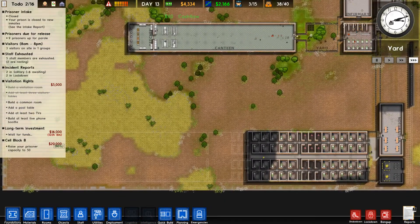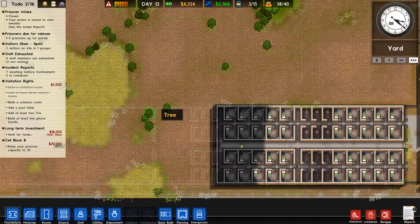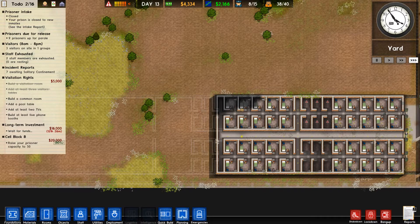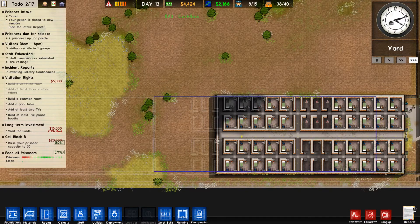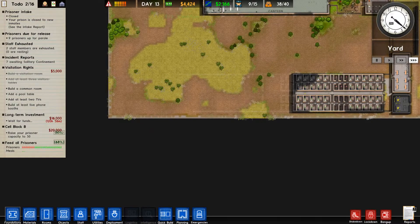What we are going to try to achieve today is to get enough money to be able to create the common room and the next sort of cells. So basically we just have to add solitary and a common room, and then we'll recreate all that afterwards. This whole area here will just pop on the end and that'll be our first cell block done and dusted.